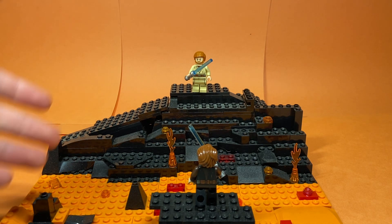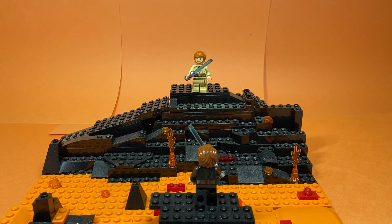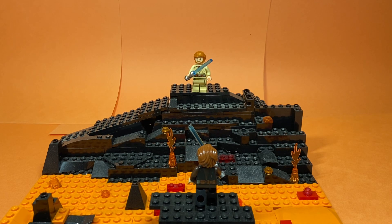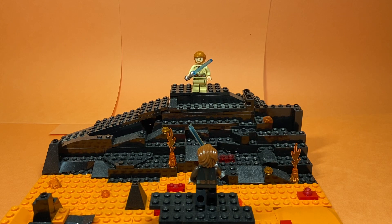I have some little rocks in the lava, Anakin's on his little platform, and there's some burning fire over here all over the place. I actually even set up an orange background to make it feel like it was on Mustafar, and I have my lights set to orange light to really sell the mood.